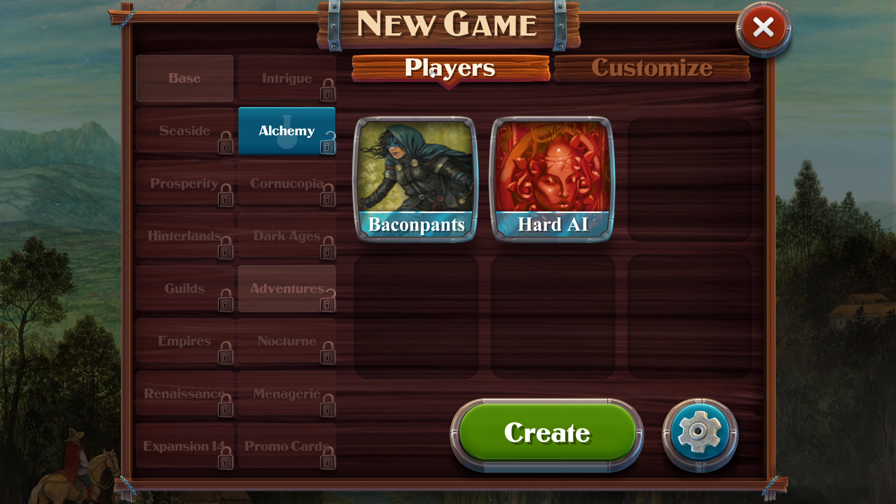He talks about, hey, if you like this kind of gameplay, buy this expansion. If you want more cards like this, buy that expansion. And then at the very end, he has a little disclaimer. He's like, hey, you might have noticed I never suggested Alchemy. Well, that's because it's probably the least popular expansion and has some weird cards in it.